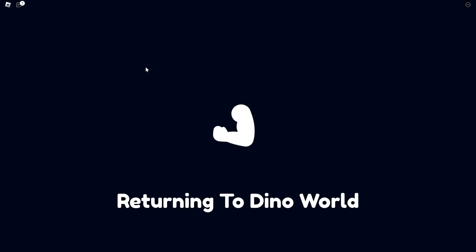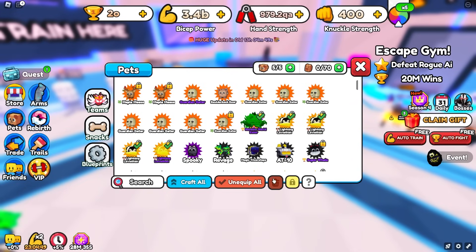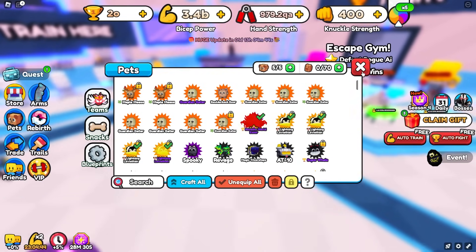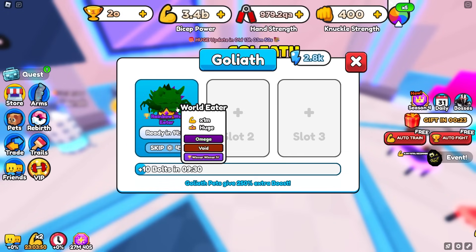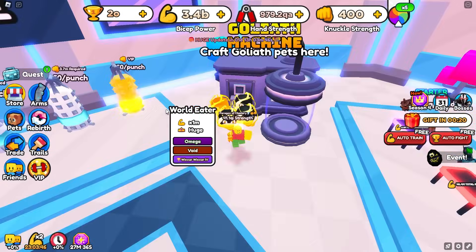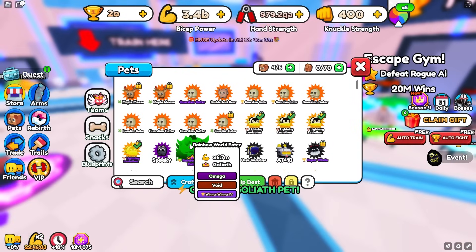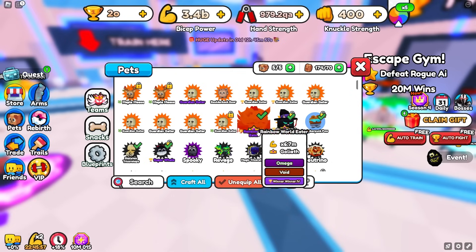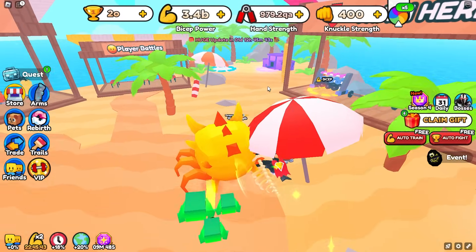While searching for better pets, let's head over to World 2 and toss our pet into the Goliath machine. We'll unlock it and try to make it into a ghost afterward. After 15 minutes the machine finished, and the pet now does 6.7 million — about 1.3 million better than before. Not the best but I'll take it.